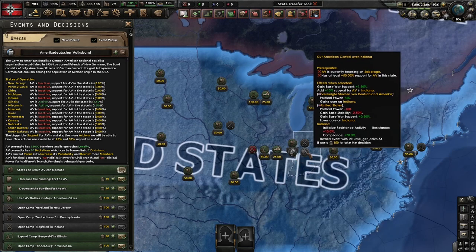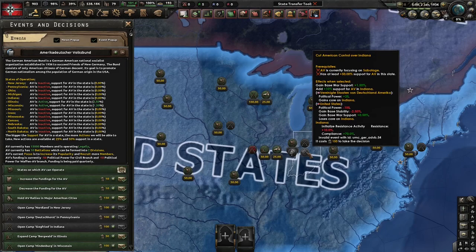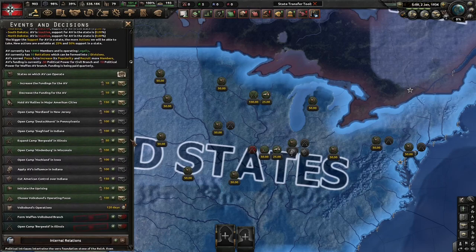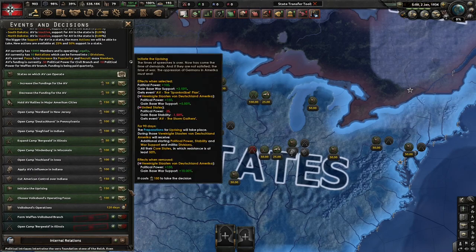The second thing is to cut American control over a state, which initiates resistance activity in that state and also makes the US lose score on it. The third — and most major — thing is to initiate a full-scale uprising that will start a mini civil war in the US.